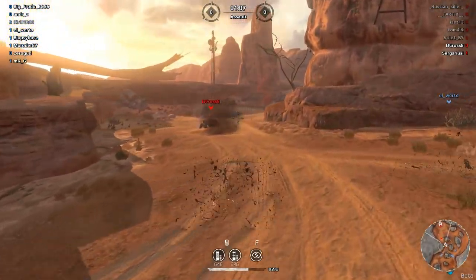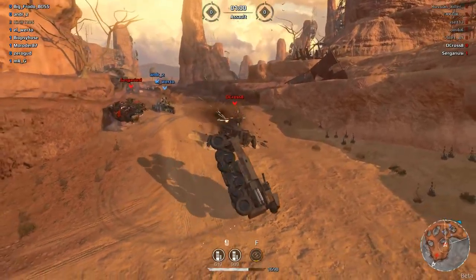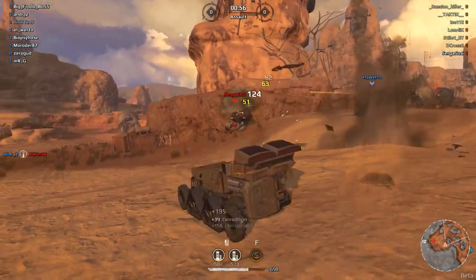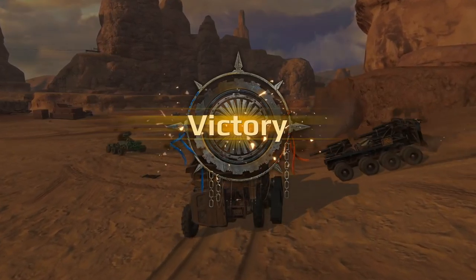I don't want to mess with this guy until his shield is done, so let's spool up those guns. Ram that hover. Shoot this guy — don't knock us over. Let's take out hover boy. Boom — there we go. That's how it's done, folks. Working with a team.